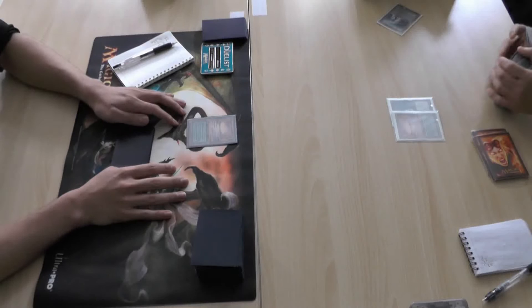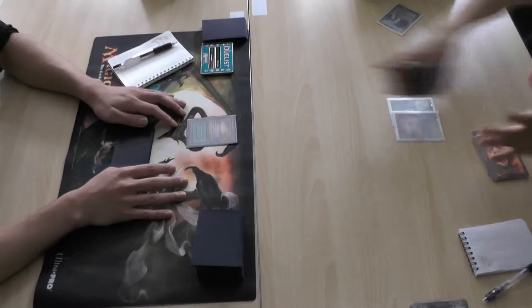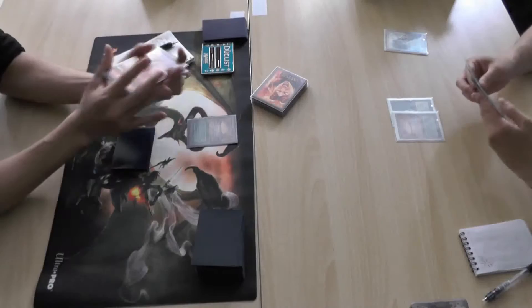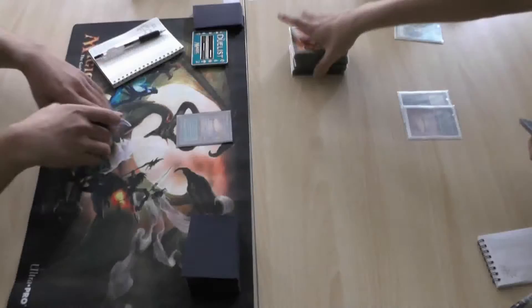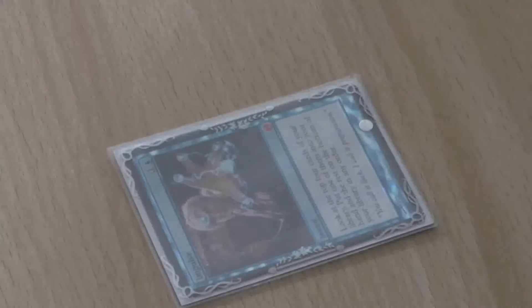So we had Griselbrand versus Blightsteel Colossus, but Blightsteel Colossus got bounced, and Griselbrand won the day. And then game two, the Long player on the left was able to use the Spirit token he got from the Forbidden Orchard from the Oath player, and beat him down for a few turns, and then put in a small Tendrils to get there. So that worked out well.